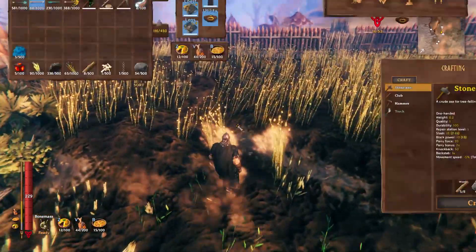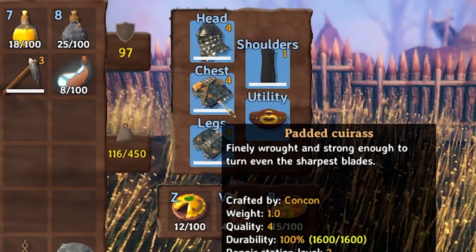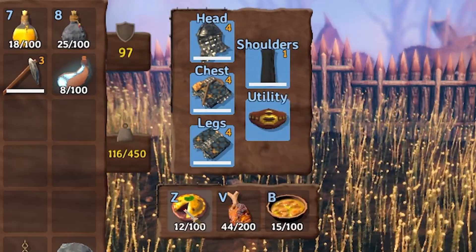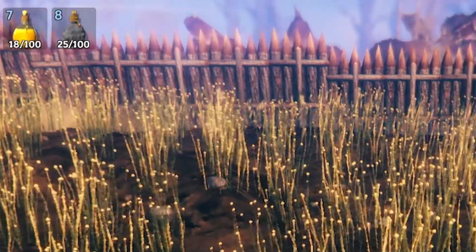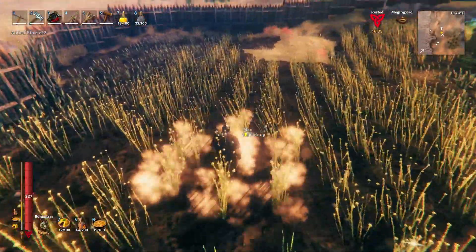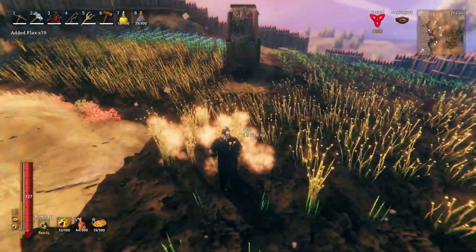The final mod in this video is called Equipment and Quick Slots — you've probably seen this one a thousand times. It basically gives you a section for your armor, and also three extra sections where you can put items like food. You can literally put anything in there — it's best for food or potions, or even other weapons if you want to.